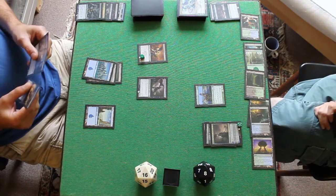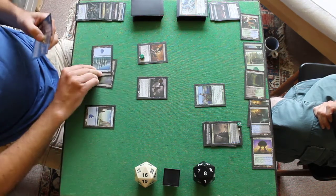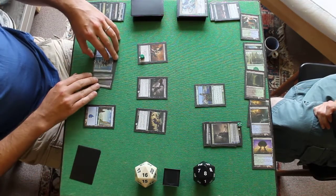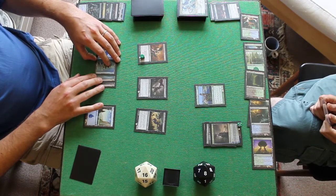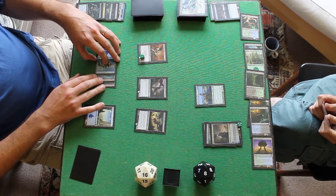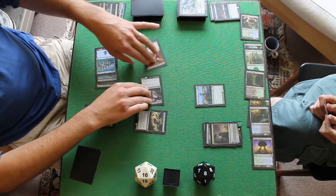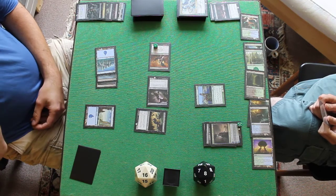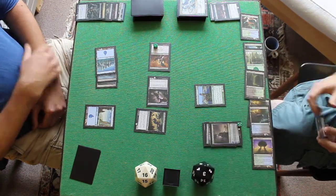You put the Dust Mantle Seer away — I killed the Dust Mantle Seer, so then I draw. Let's tap those down — Master of Feasts. Let's hit — swinging at you for 5. Go to 3.